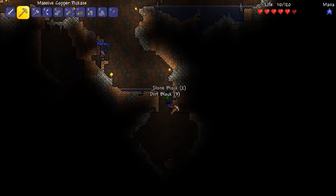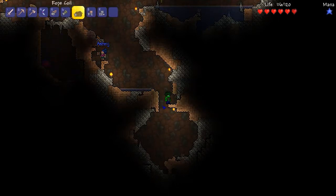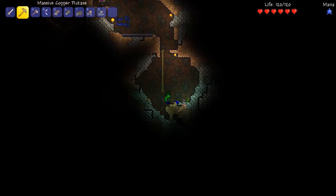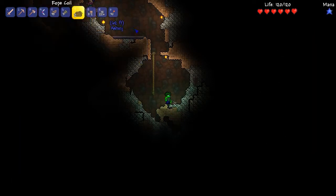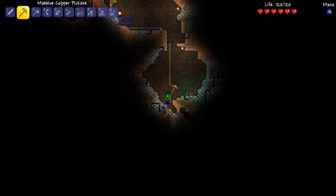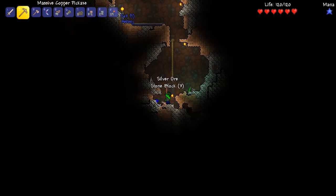Here we go. I'm out of torches. So killing those jellyfish will give you those little glow sticks. The only problem is that they do actually wear out over time.